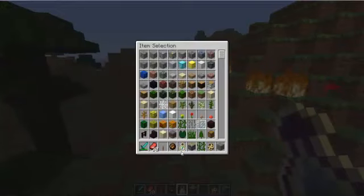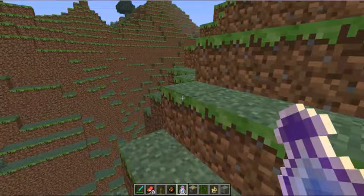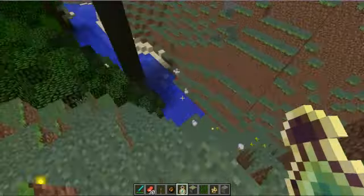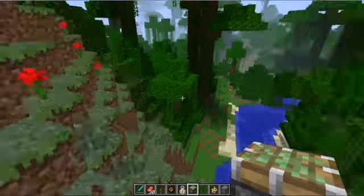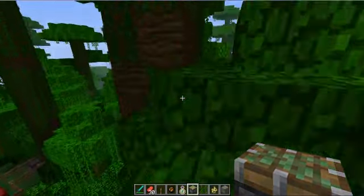So you can get these things called a bottle of enchanting. Where you use it just like a splash potion, but when you hit it, it gives you some enchanting experience. You can also get other vines that are climbable, I guess.